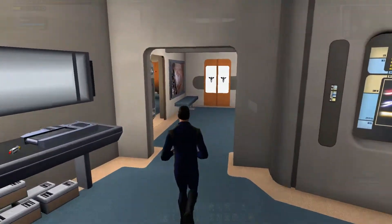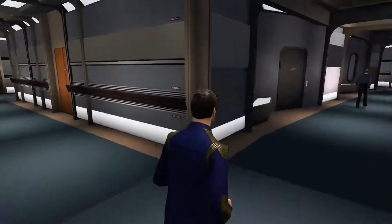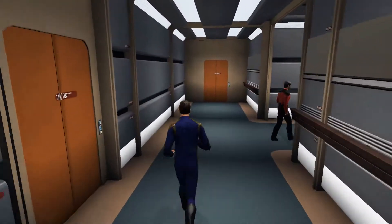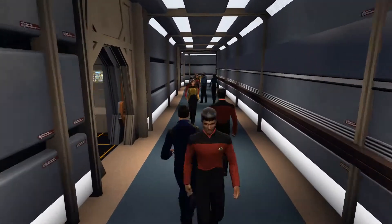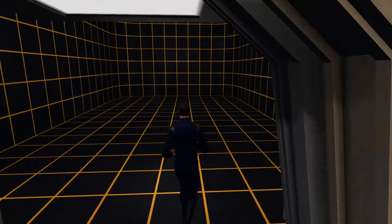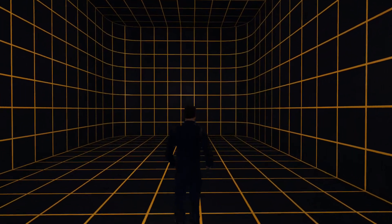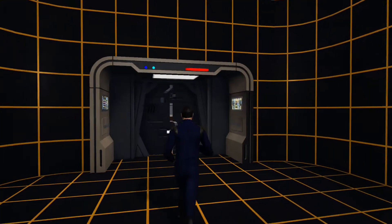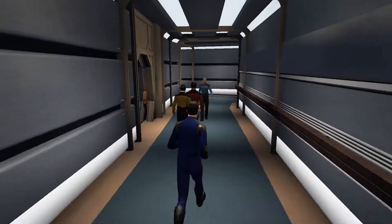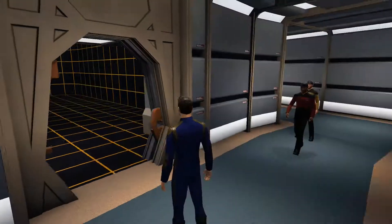Let's head off to Deck 10. Here we are — Deck 10. Actually, I haven't been down here myself except for that one mission. We have the holodeck on here, just like the one from the mission. It's a pretty big holodeck. And we have the other holodeck that's in working order as well — two holodecks. Another turbo lift too. Can we access any holodeck programs? No, we can't.